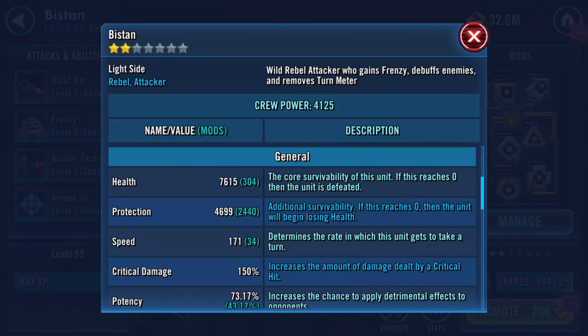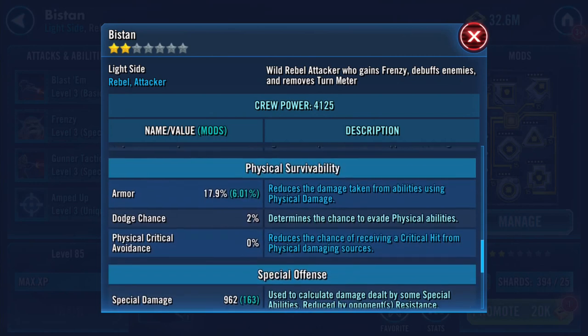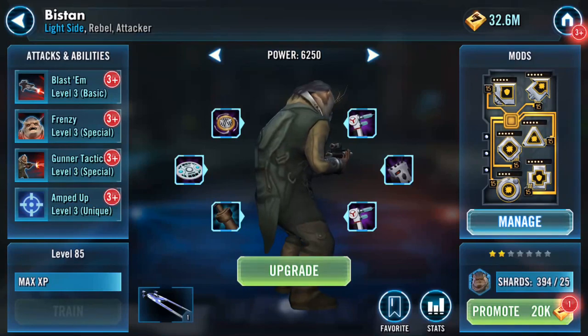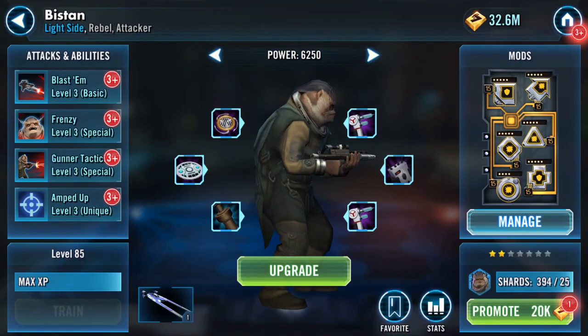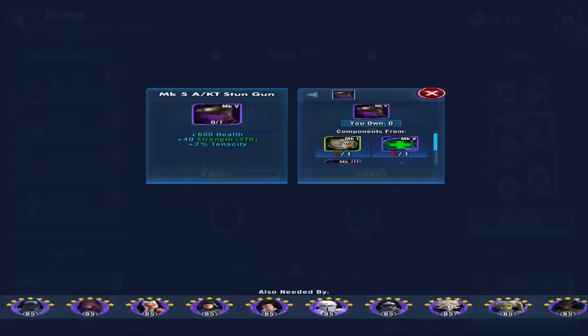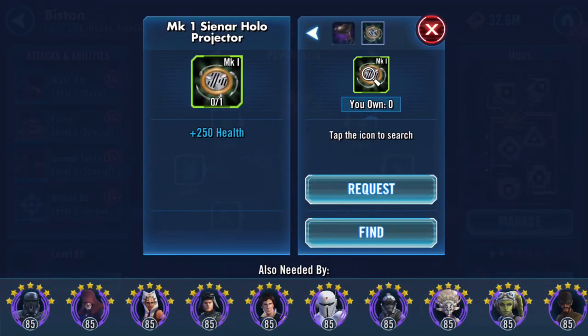Going into gear seven: 776,015 on the health, 4,699 on protection, 171 on speed, 1,054 physical damage, 962 special, 1,175 resistance. Oh dear - told you I'd need those.